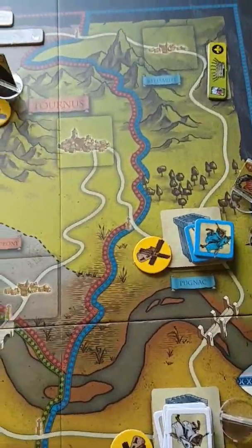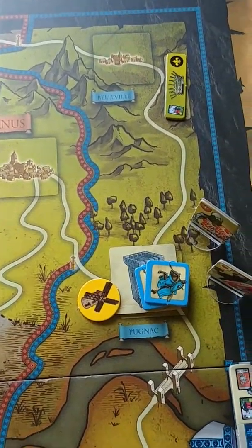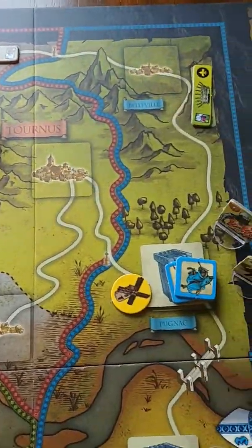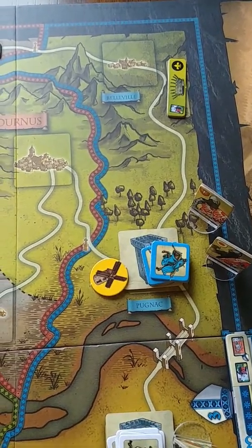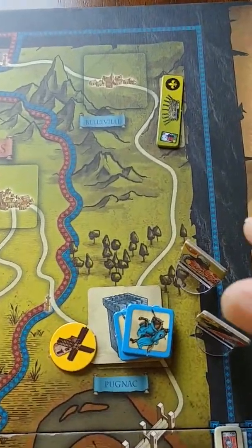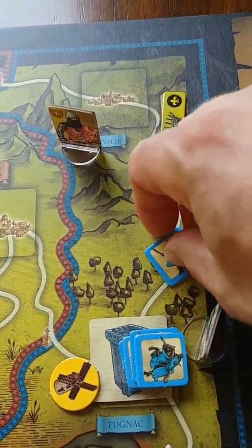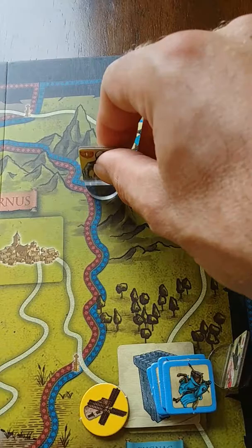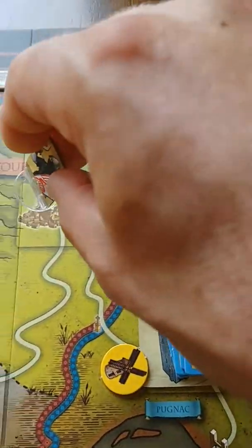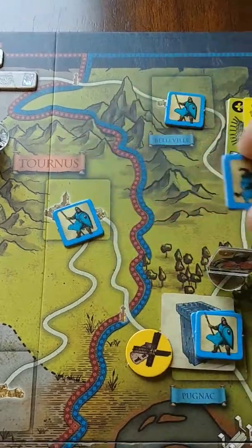Blue basically wants to take the whole thief, which is a three-village fief - there's one village there and one village there. So this lord is going to move up here, take a single men-at-arms counter, take control of the village, then move back. Likewise, this other lord will activate, take a single men-at-arms counter, drop him off there, and return back to their stronghold.